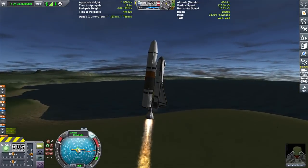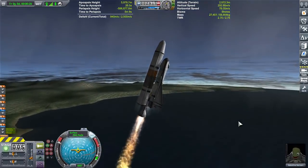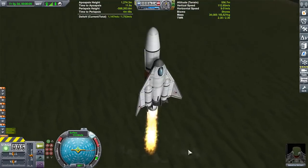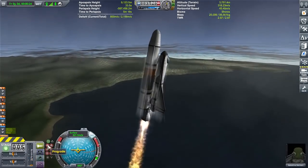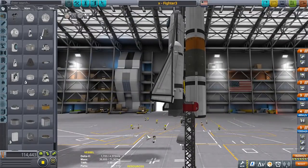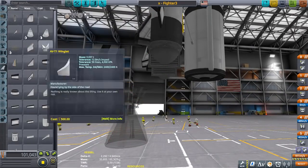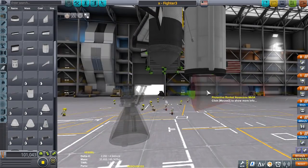It needs to be light on its feet, be able to maneuver, and have enough Delta-V to make those maneuvers. We're talking about Kerbin here. So an SSTO that has to carry missile payloads, as well as a bunch of other stuff — if I tried to make it at the same size as you see it before you, it wasn't going to work.